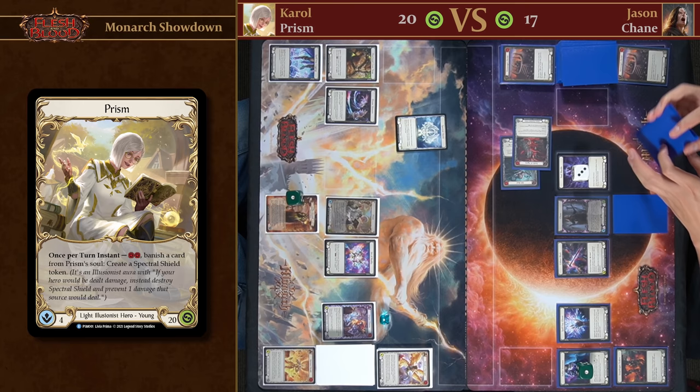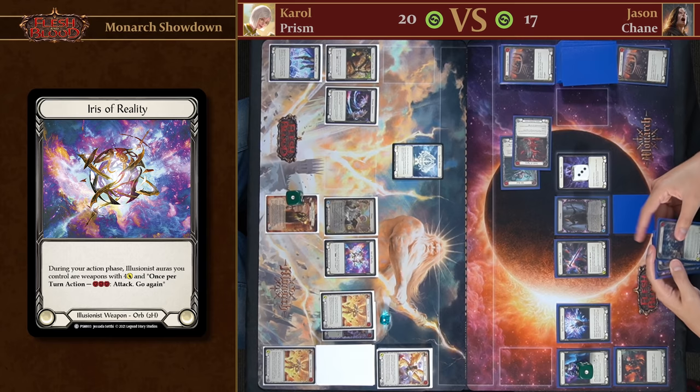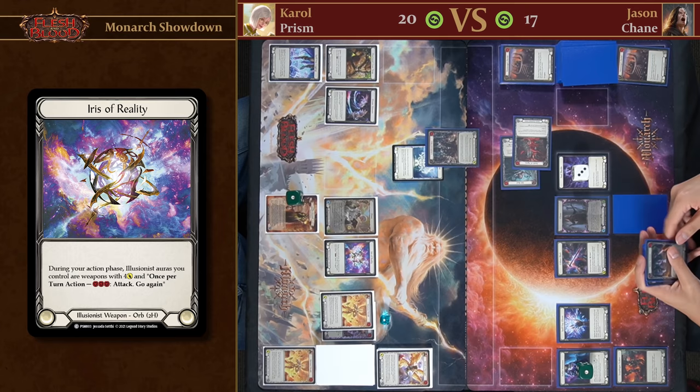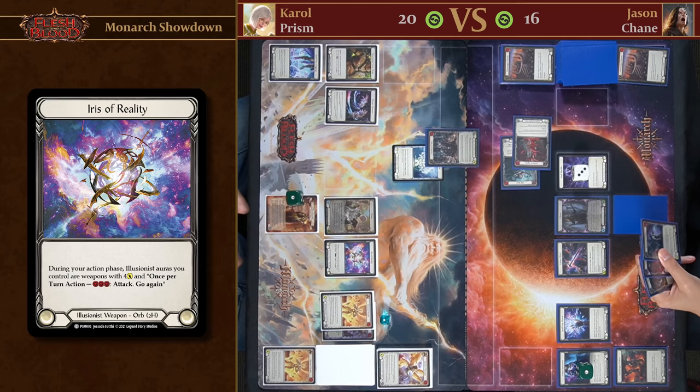Because I created a Spectral Shield I get to draw a card and get my first counter — just two more and you're off to the races. Let's pitch another blue and attack you with my Spectral Shield. I'll defend that for free and take one.